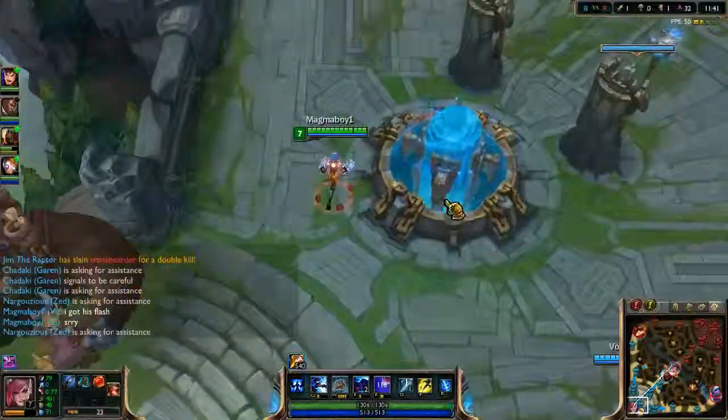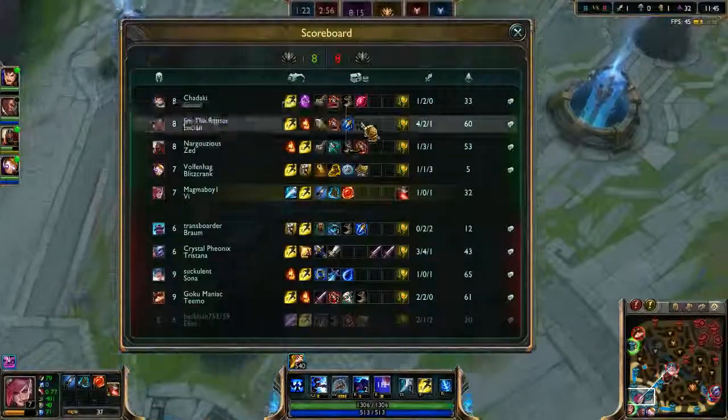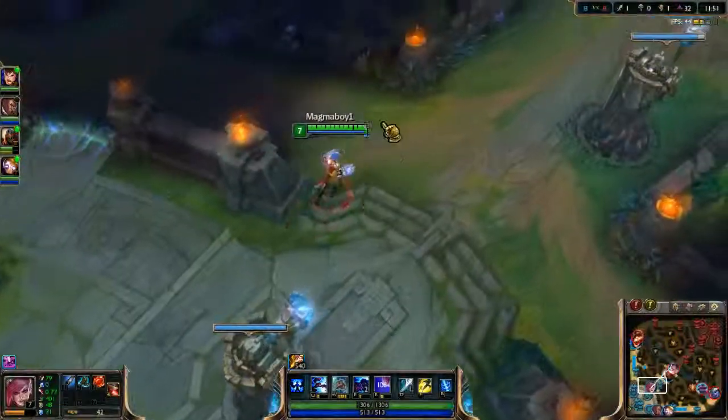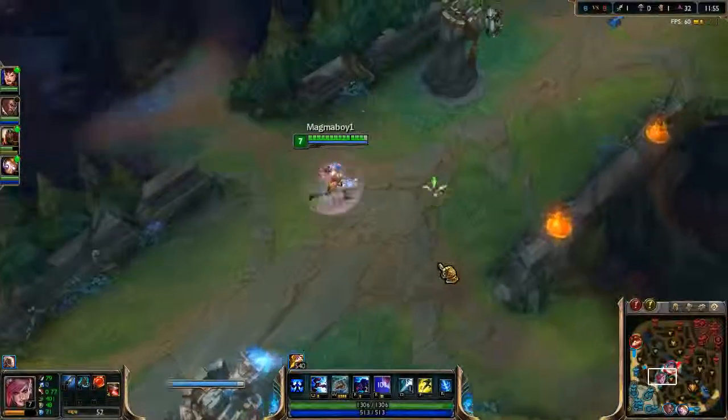I've wasted my ult. This game looks good, but Lucian's getting fed and we need to spread the kills around more. We all have one kill - they have three and two. So if we can kind of work around this a bit better, perhaps we can turn it around.